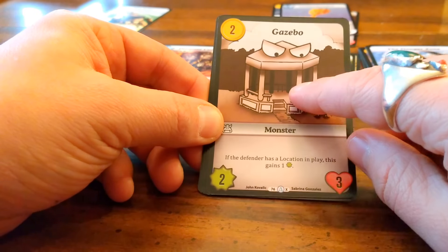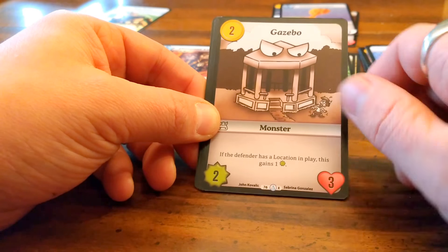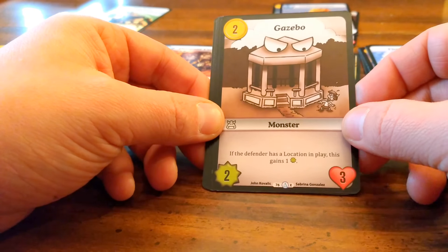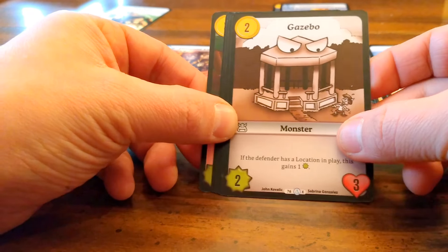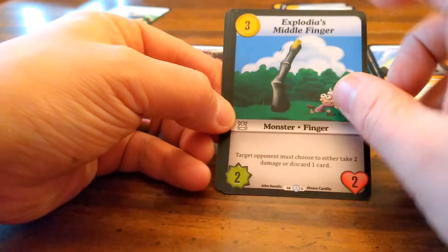Whoa, we got an X-rarity card — the Old Step Fashion Gazebo! I don't know everything about this, but when Munchkin first came out this was the old art style. So we got an X-rarity Gazebo — that's actually pretty cool!